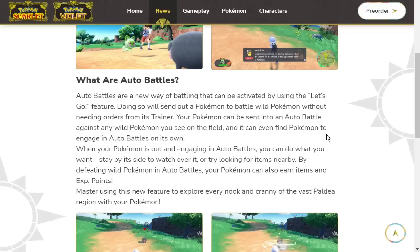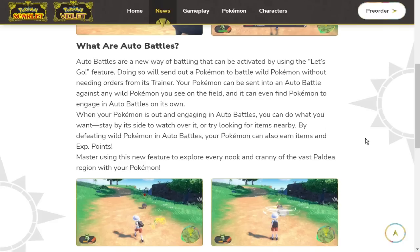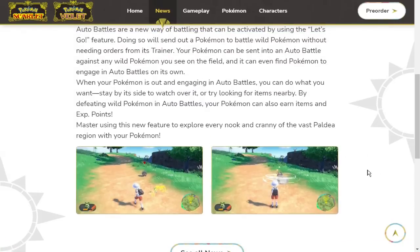Auto battles are a new way of battling activated by using the Let's Go feature — it sends out a Pokemon to battle wild Pokemon without needing orders from its trainer. Your Pokemon can be sent into an auto battle against any wild Pokemon you see in the field, and even find Pokemon to engage on its own. When your Pokemon is out in auto battles, you can stay by its side or look for items nearby. By defeating wild Pokemon in auto battles, your Pokemon can earn items and experience points.